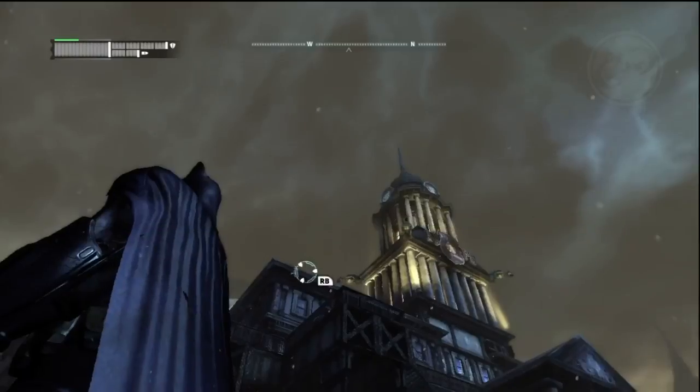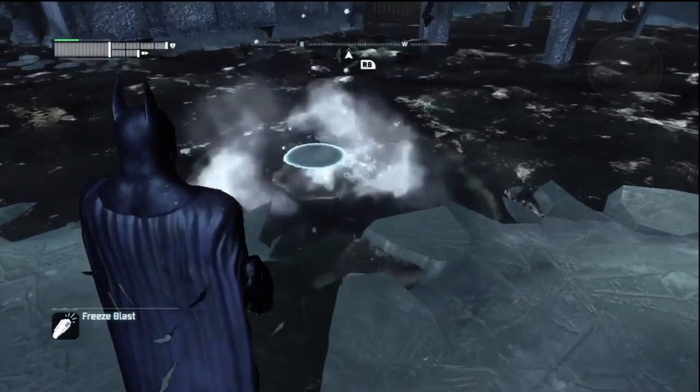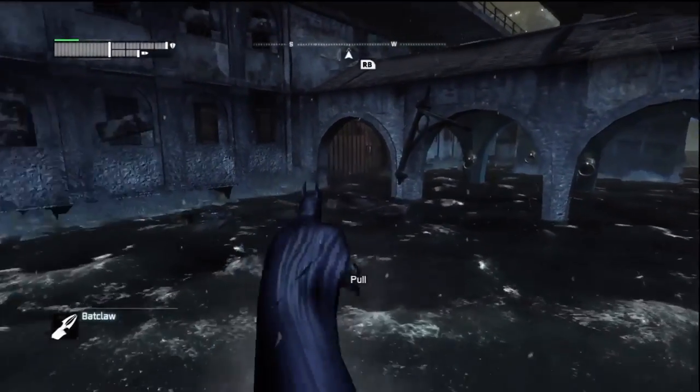Go to the boat shelter southeast of the GCPD building. Use a freeze blast, whip out your bat claw, and use the hooks to pull you underneath there.